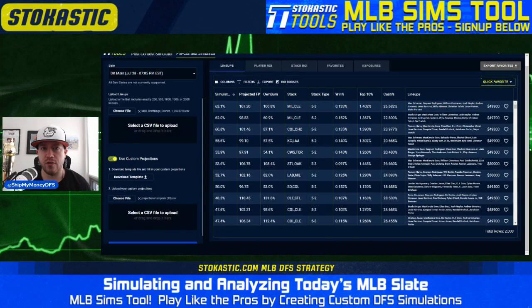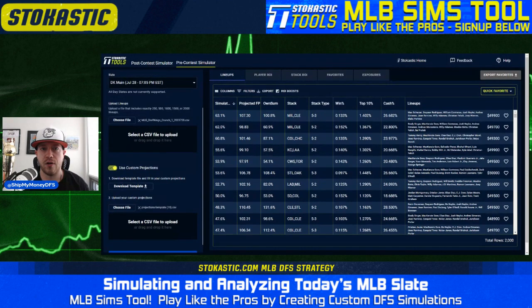Welcome to the Friday July 28th edition of the MLB sims video. I'm your host Adam Scherer — you can follow me on Twitter at Ship My Money DFS. We have a massive 14-game MLB slate tonight, making up for last night's short three-gamer. As always, we're going to walk through the MLB sims tool and look at what the DraftKings lineups look like for tonight's contest early in the day. As a reminder, things will change between now and lock as we get ownership updates and official lineups.